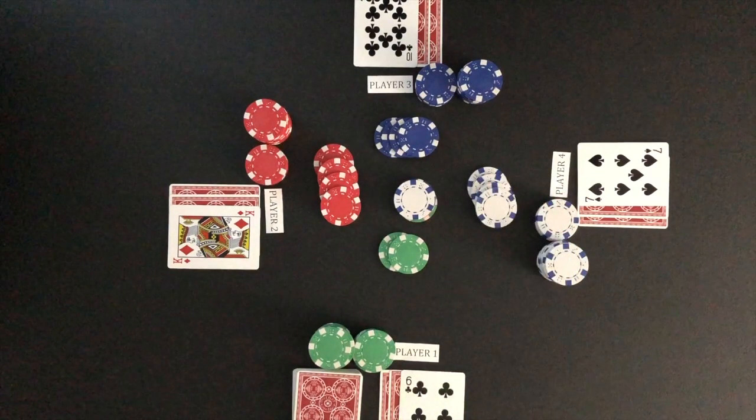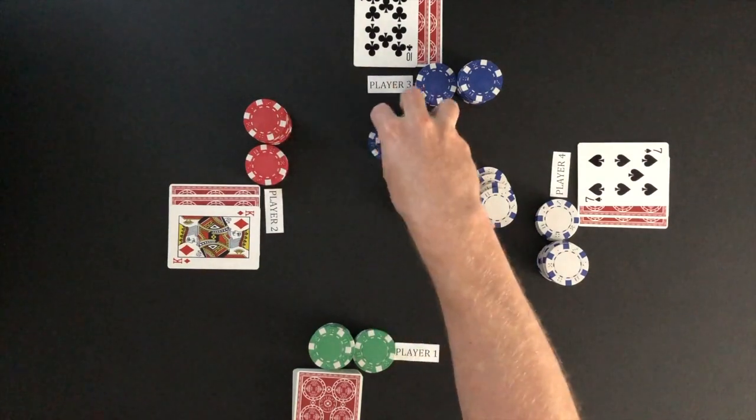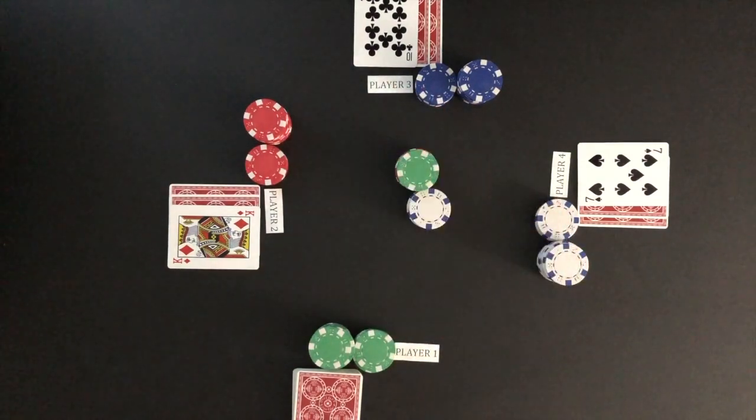Play moves to player four, who calls the bet. Play returns to player one, who will need to add two chips to call the current bet. Player one decides to fold and be out of the hand. Once all players have called or folded, the first betting round is over.